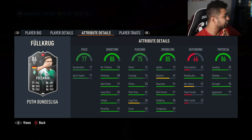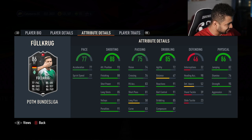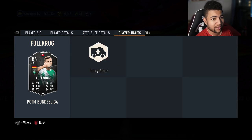His acceleration and speed are very, very low and they're equal, so he's not going to be meta. He's not going to be explosive or controlled — he's going to be lengthy, as you can tell from his agility and balance. But he's got 91 ball control, 85 dribbling, 81 short pass, 83 curve, 91 penalties, 88 finishing, 95 strength, 98 header accuracy, 82 jumping, and 79 aggression. He looks like an all-round good card. His only trait is injury prone, so it's a bit of a mid.